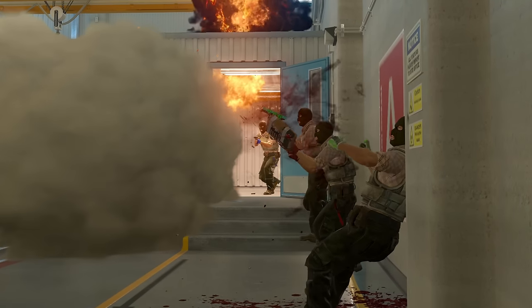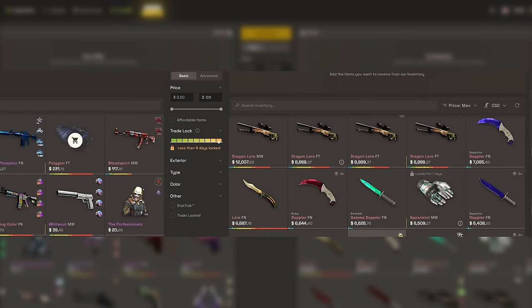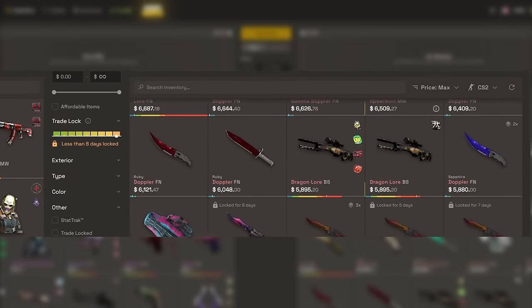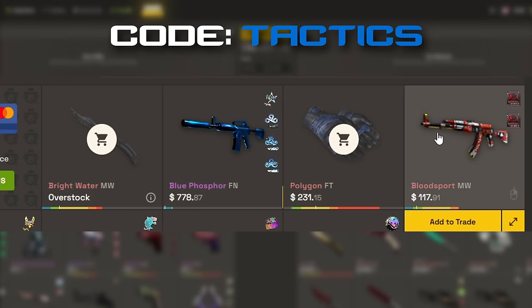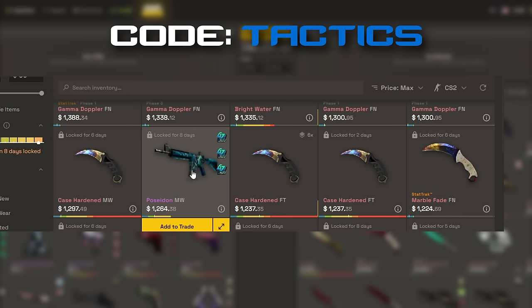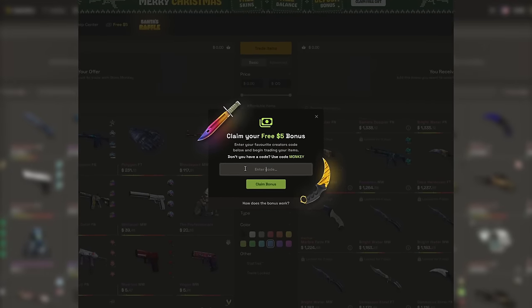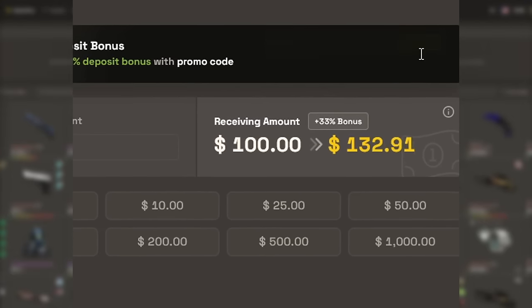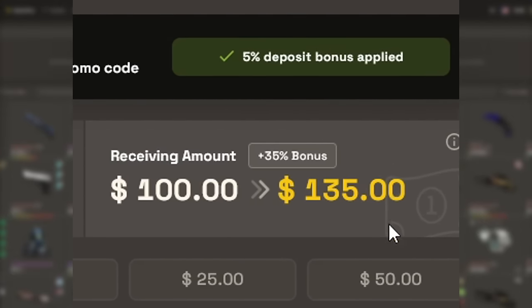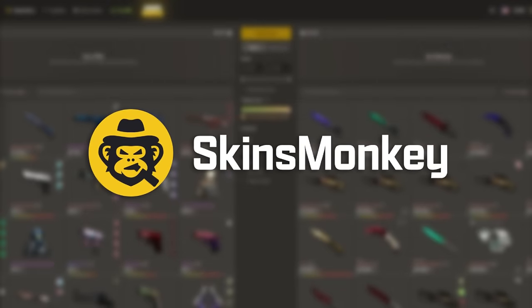But first, I want to thank today's sponsor, Skins Monkey. Skins Monkey is an automated CS2 trading site that provides an instant way for you to get new skins. All you have to do is select your old skins that you don't want anymore and then pick out some fresh ones to trade for. Right now you can get a free $5 if you use code tactics on the site, and you can get up to a 35% deposit bonus when using my code. Thanks again to Skins Monkey for sponsoring this video. Links in the description.